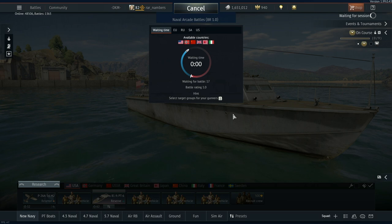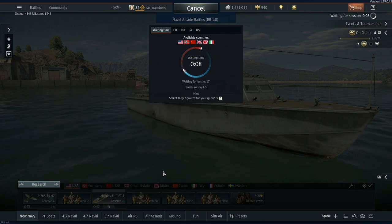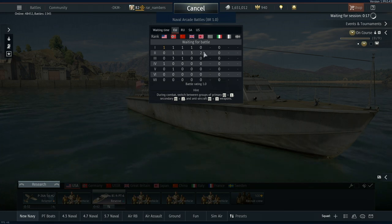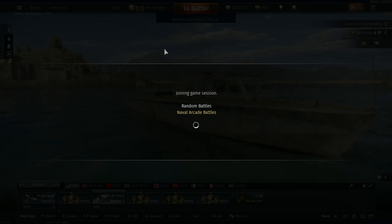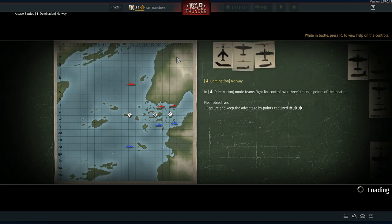When we hop in the queue, the matchmaker will try and factor in what our current level is and what vehicles we have available, and try to match us to other players who are waiting. Typically it'll try to connect you to other folks who are nearby, but if it needs to, it'll take you a little bit further away. It looks like there are a lot of folks here waiting for the US tech tree, so there's a good chance we'll be playing against our peers.